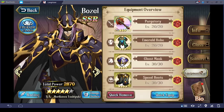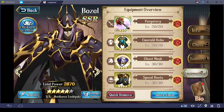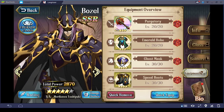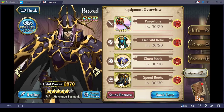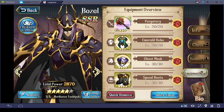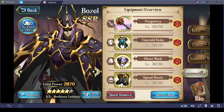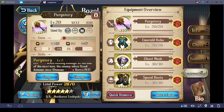The first set of gear I have is Bozel. He has a SSR weapon that's at level 20. I previously had a level 30 staff that was SR rather than SSR, but when I took a look the stats were practically the same, so I had used alchemy to get rid of that weapon. I wasn't planning on making it into a level 40 weapon, so I decided to just give him a level 20 staff instead.